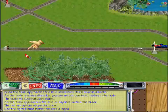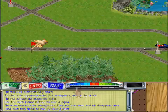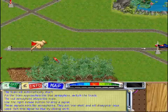And the red semaphore stops the locomotive. You may also place your own signals. Use the right mouse button to drop a signal near the bumper. These signals work just like semaphores, except they're one-shot flags. Once a train uses them, they disappear.